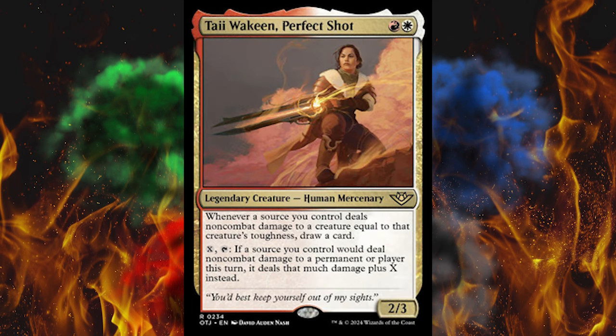Next up, Tia — or however you pronounce it — Joaquin Perfect Shot. It's 1 red, 1 blue, plus 2 — because that's the power level of this. Human mercenary. Whenever a source you control deals non-combat damage to a creature equal to that creature's toughness, draw a card. That is weirdly specific but okay. Then if you pay X and tap it, if a source you control would deal non-combat damage to a permanent or player this turn, it deals that much plus X. So you can get it way up there. Honestly, a little overpowered for 2.